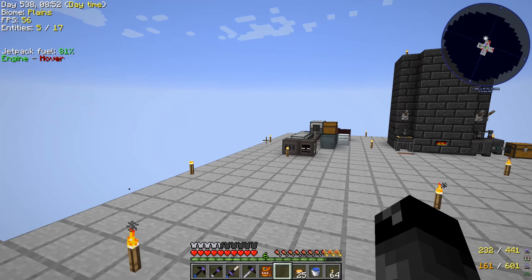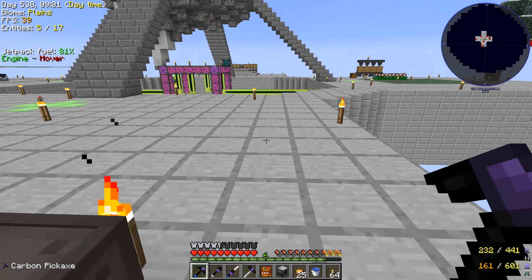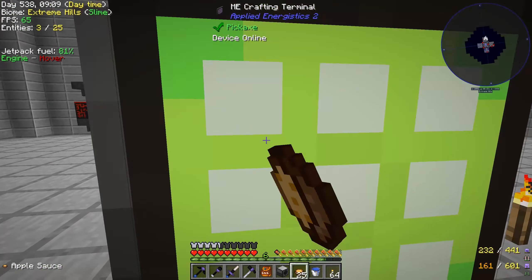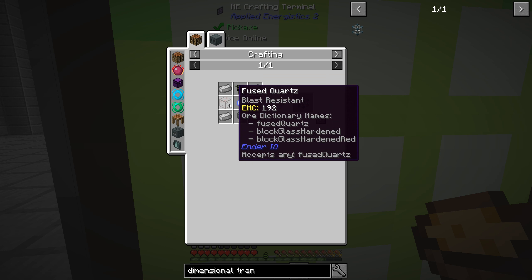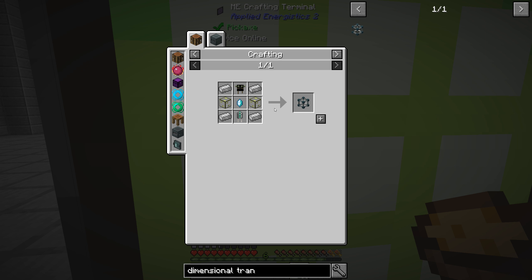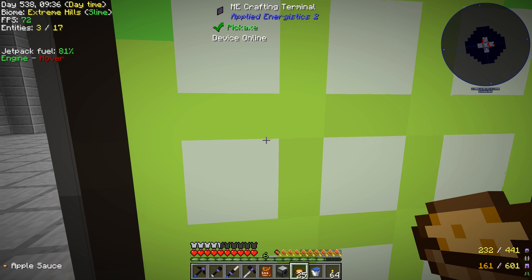The very first thing we need to do is grab all of these Thermal Expansion machines. We are going to need to make ourselves another wireless power source — the dimensional transceiver. This is how we're getting our power around wirelessly, so we need another one of those and that's all EnderIO stuff. We have everything in the system for that. I must have made an extra Ender Resonator or Ender Crystal last time. So we have a dimensional transceiver.